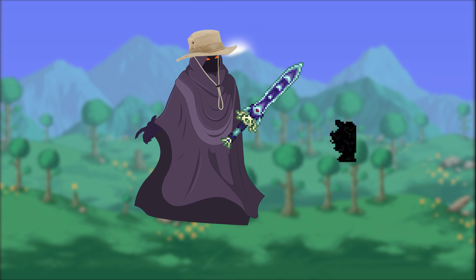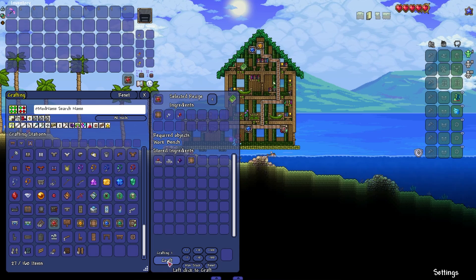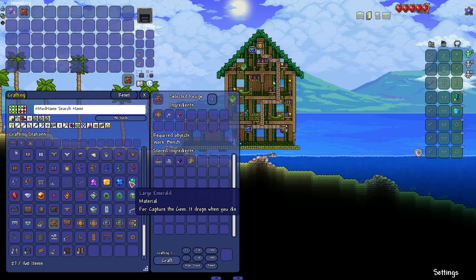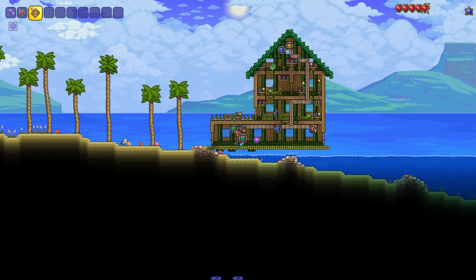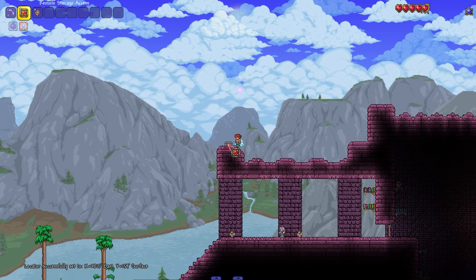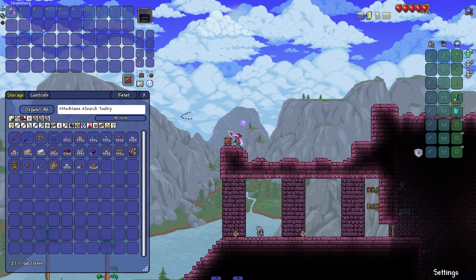What if you're on a huge journey and you just really need one item from your storage? There is what's known as a remote storage access. This allows you to access your storage from another location even if it's far away. The next thing you want to do is create a locator, made with 10 meteorite bars as well as 2 amber. After crafting those items, go ahead and head to your storage heart, right click on it with your locator, and it will set the coordinates. Then we go to, say, the dungeon — our new base. We place the remote storage access, right click on it, and we are now successfully linked. This has a 1,000 block range and will consume the item upon use, but now we are accessing storage from all the way over here. Pylons extend the range by about 100, but long story short — 1,000 blocks, give or take.